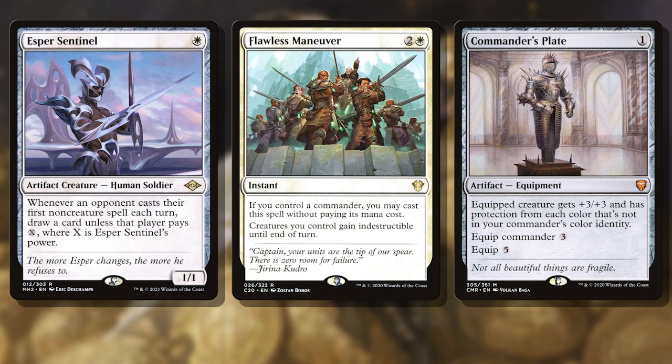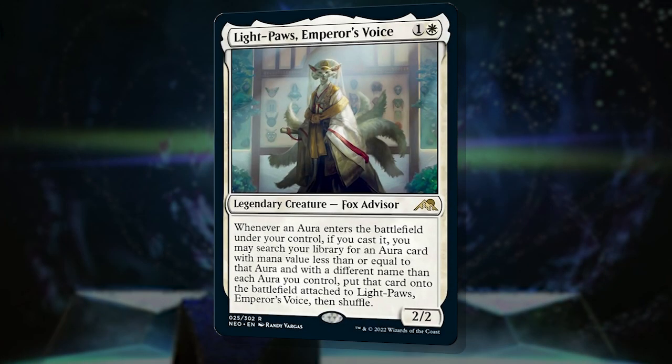You could absolutely make this a sleek budget deck. Cutting out more expensive pieces like Esper Sentinel, Flawless Maneuver, or Commander's Plate can trim this down to $100 easily. Check out the full list in the description below and let me know in the comments what you would add or change about it if you were to put it together yourself. As always folks, good luck and have fun!